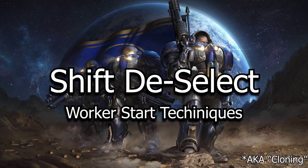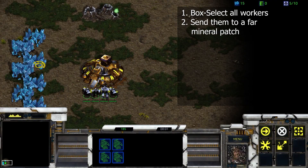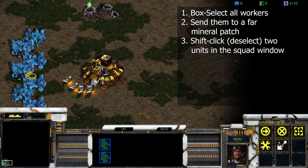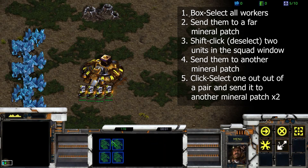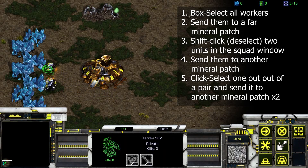Shift deselect, also known as cloning. Box select all of your workers and send them to a mineral patch. Shift click on two of the worker icons in the squadron select window. Send the remaining selected workers to a mineral patch, then select one from each pair and send them to other mineral patches.